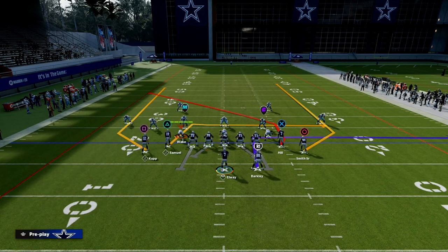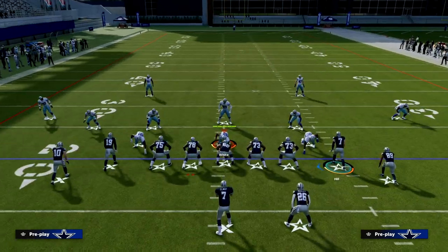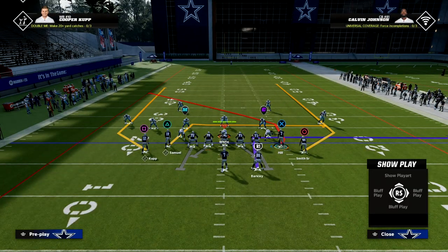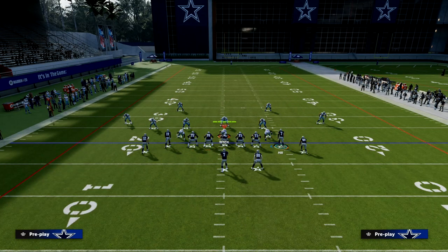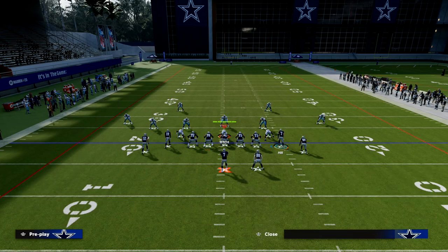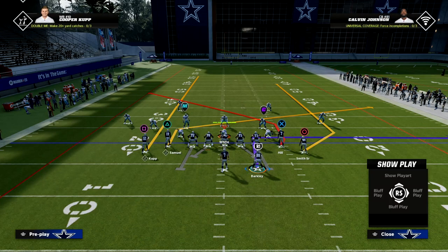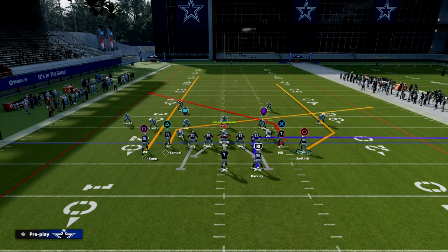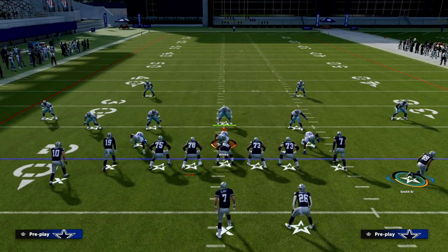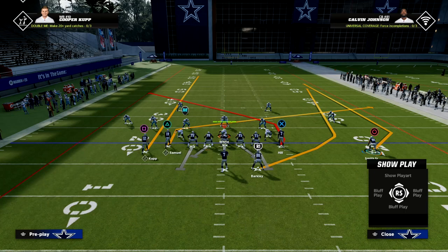From a setup perspective, we're going to put the outside left receiver on a streak, put the inside slot receiver Debo Samuel on a slant, and then I like to motion out Steve Smith.